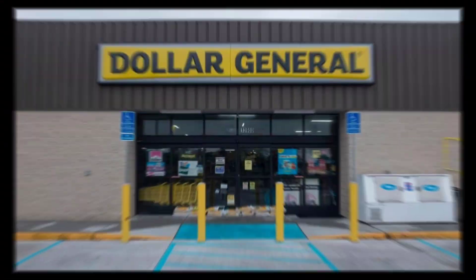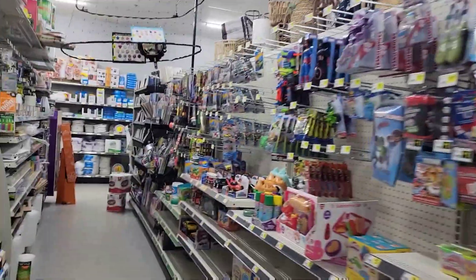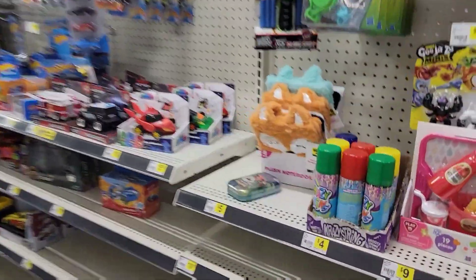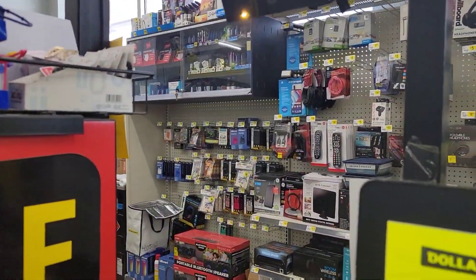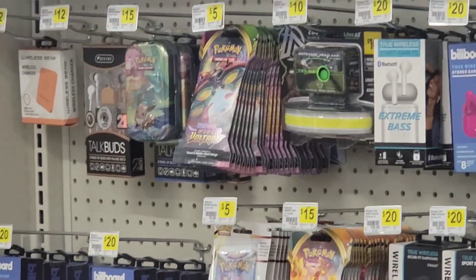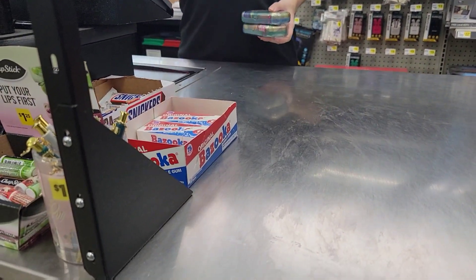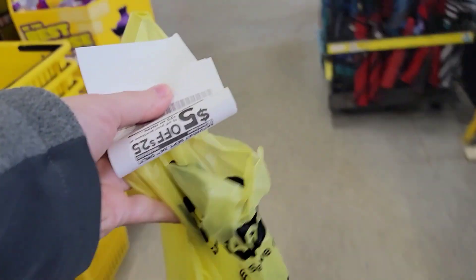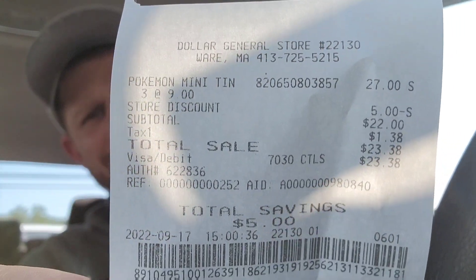Last Saturday I was at my local Dollar General in Ware Mash checking it out to see if it got restocked. As I'm walking down the aisle, I see a tin. I checked the rest of the toy section with no luck. I then went to check behind the counter and saw booster packs and more tins. I grabbed a total of 3 tins at $9 each, totaling $27. But on Saturdays, when you have the app, you get $5 off a $25 purchase.